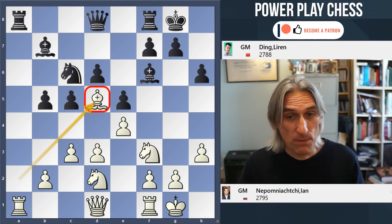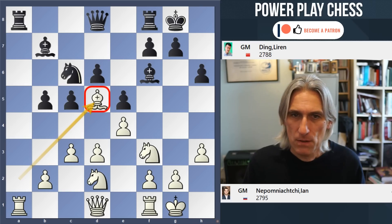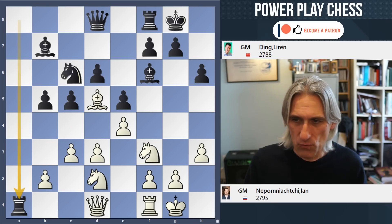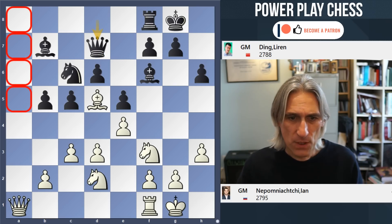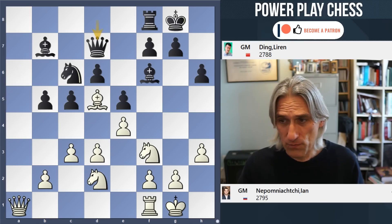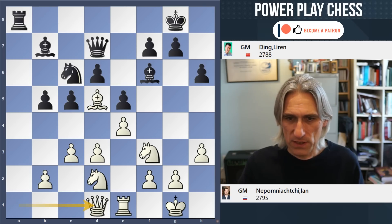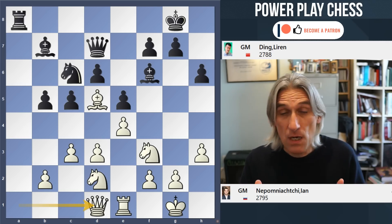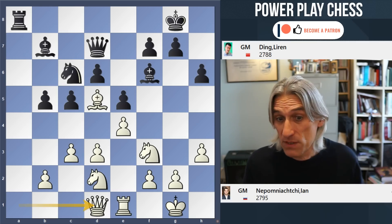But it does allow this bishop to occupy that key d5 square. Ding exchanges rooks and plays queen d7. You can see all these squares are covered, so giving up the a-file isn't of any significance at all. In fact, it's black that manages to claim the a-file. And the queen swings back into the middle. We've arrived in an early middle game position after 19 moves — absolutely typical of the Spanish.